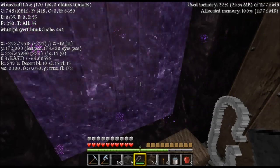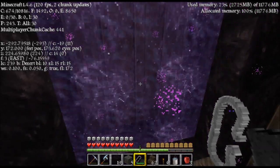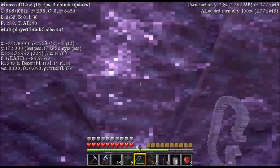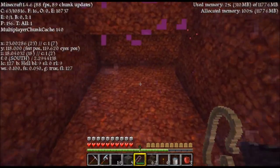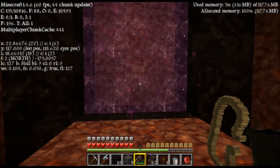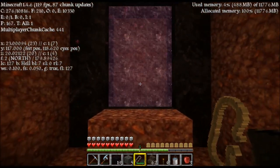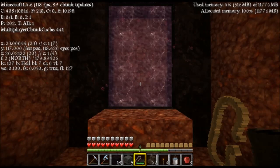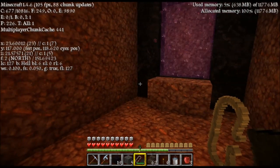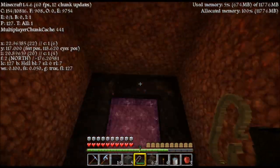This portal here should be linked back to the home base portal — the original portal we built. But we don't want that. If we go in there now and come through the portal — if we went back through this portal, we'd actually end up back at the mountain, my home base, which would be bad. We want to go to the mob farm. As you can see, my coordinates were not too far off those coordinates I had. I did move this portal — I'll show you where I moved it from.